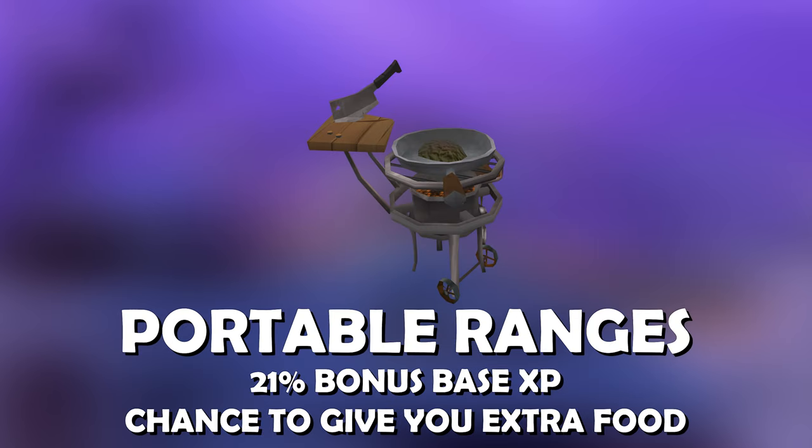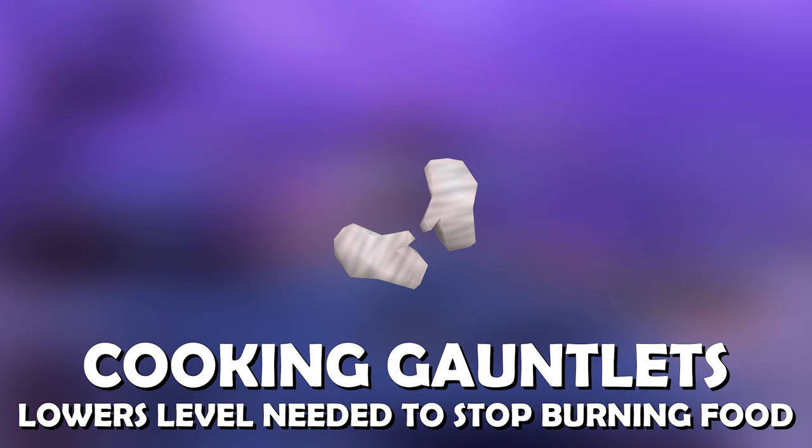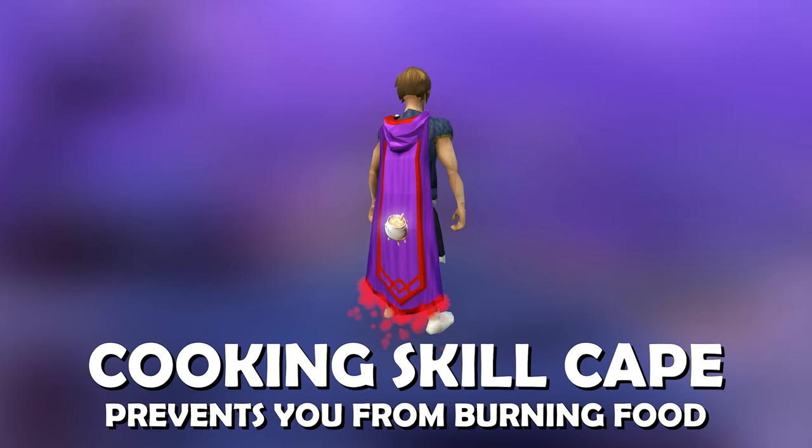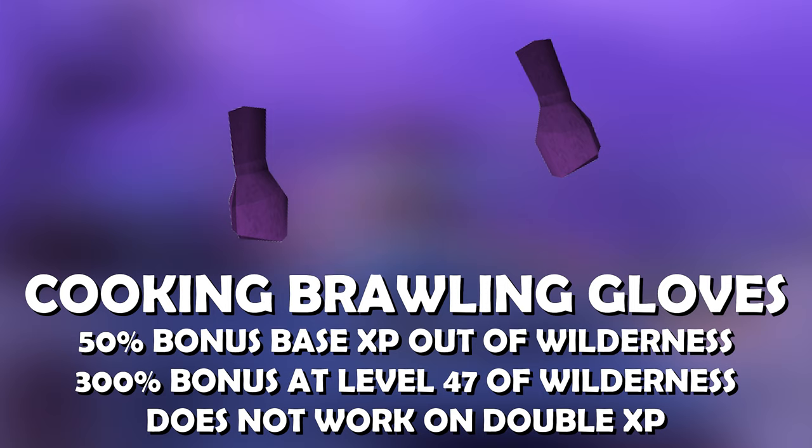Portable ranges, which add an additional 21% to base cooking XP plus give you the opportunity of getting extra food. The cooking gauntlets, which lower the level at which you stop burning food and save you money. At levels 99 to 120, the cooking skill cape prevents you from burning any food, removing the need for cooking gauntlets. And if you're lucky enough to obtain a pair, cooking brawling gloves provide an additional 50% base XP when used outside of the wilderness and 300% when used at level 47 of the wilderness. These can be stacked with all other bonuses, but the gloves' effects do not work during double XP.